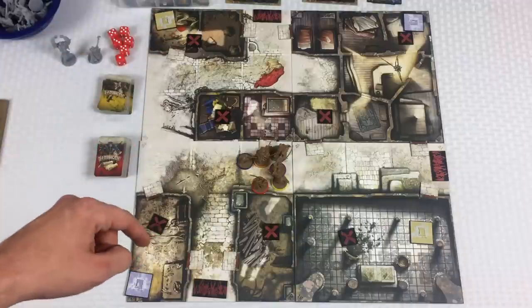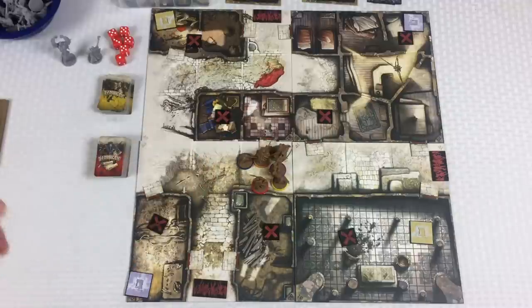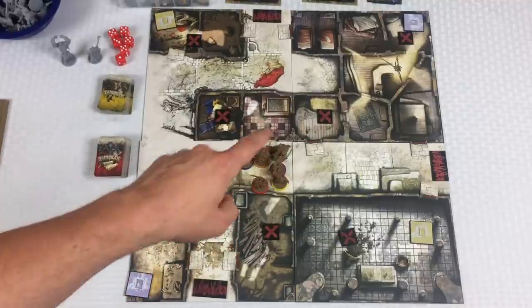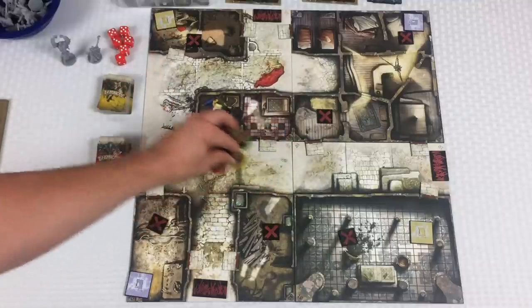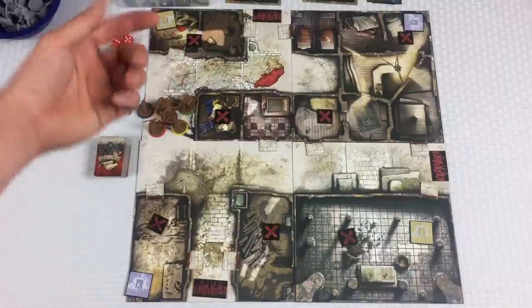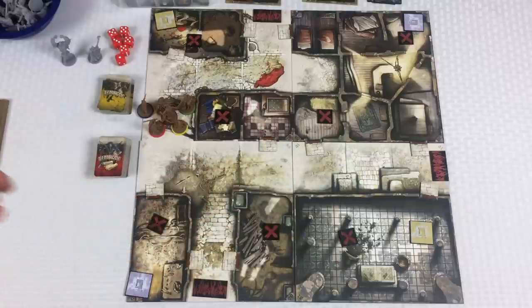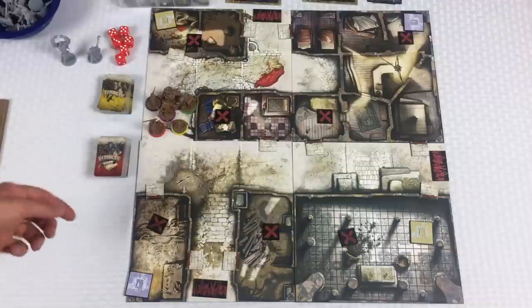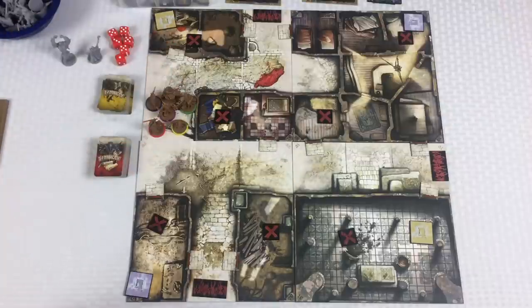A third strategy: what if I send all six people into one of the small rooms to all search for some weapons? Then once we have the weapons, we come get the other one and take care of the other buildings later. So that's what I'm thinking — keep all six people together, go into that building, clear out the zombies, and search for items or weapons that will help us.